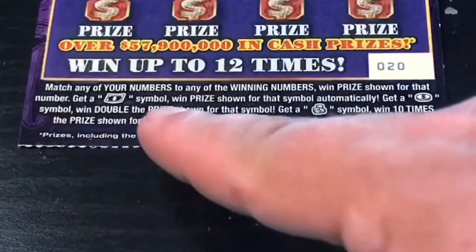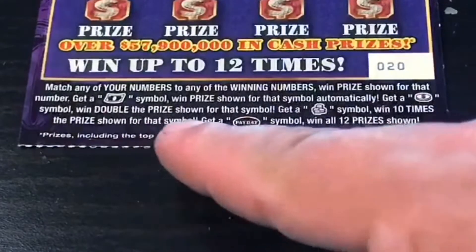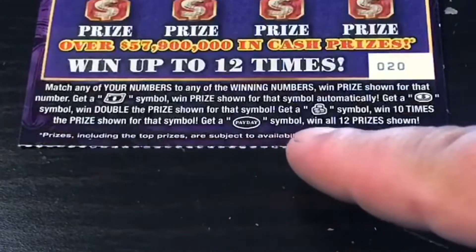Match any of your numbers to any of the winning numbers, win the prize shown. Get a float known symbol to win that prize, get a coin symbol to win double the prize, get a stack of coin symbol to win 10 times the prize, or get the payday symbol to win all 12.